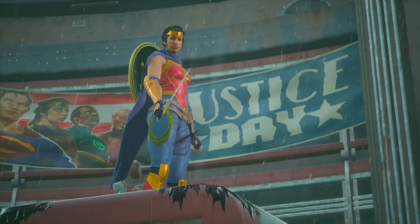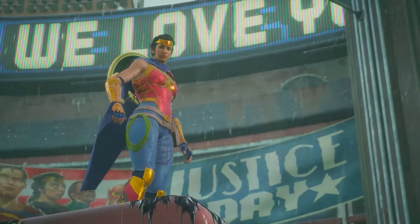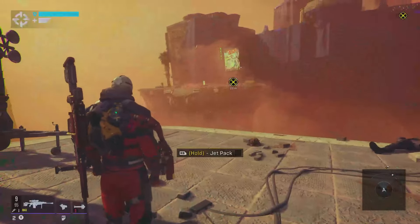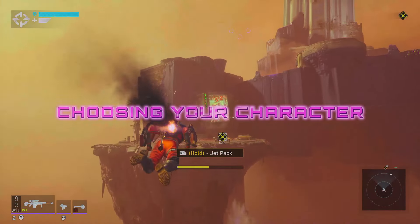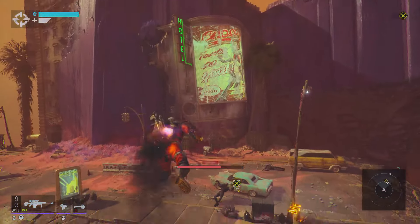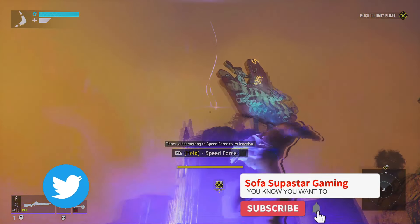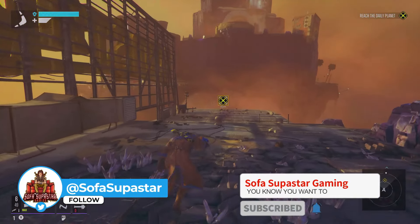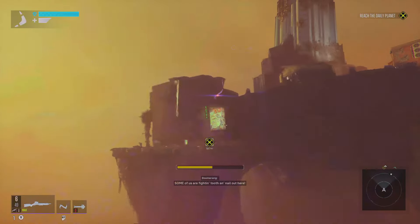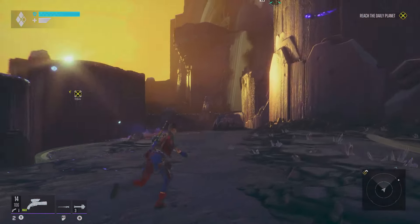In this video we're going to be jumping into more Suicide Squad Kill the Justice League and I'm going to be going over some hints and tips that can really help you out throughout your playthrough. This is stuff that's going to help you get to endgame and get more from the game overall. First off, and probably one of the most essential ones, is from the start — it's going to chuck you into the tutorial where you'll be able to try out each of the characters. Make sure that you like the traversal of the character and the guns it's going to be using, and then you'll probably be able to work out which one you're going to main.